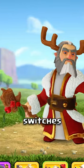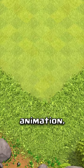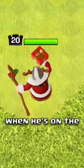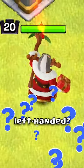Did you know that the Jollywarden switches his staff from his right hand, which you'll see during his selection animation, to his left hand when he's on the battlefield? So is he right-handed or is he left-handed?